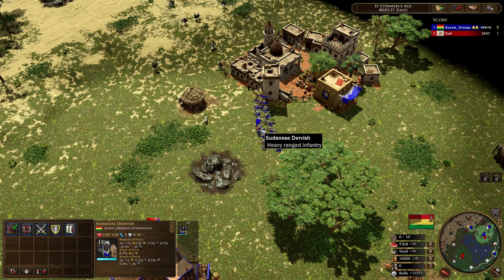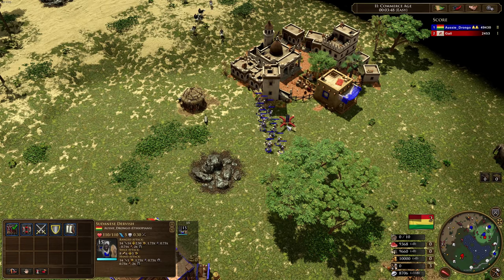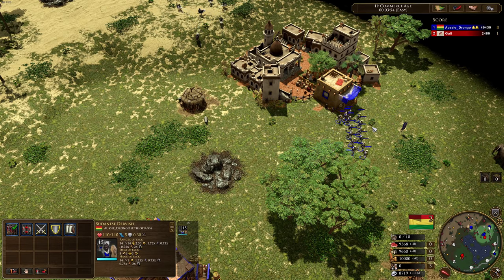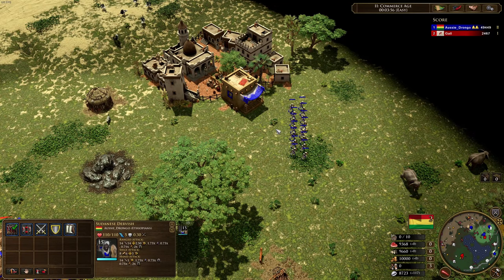They actually deal melee damage from range. And you might not think that that's a big deal, but when you're considering things like Skirmishers which have got 30% range resist, Kassadors with 45% range resist, Falconettes with 75% range resist — these guys are doing a lot of damage. That's basically like four times the damage that most other units would do at range.